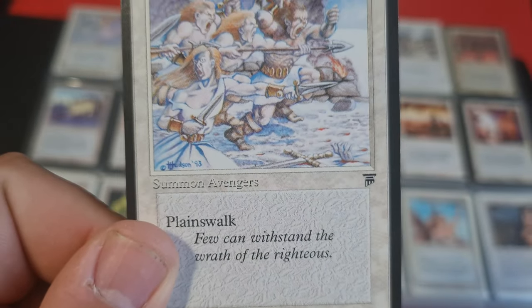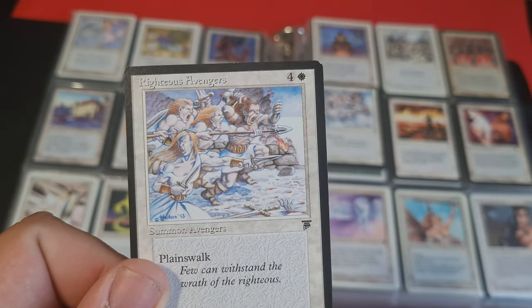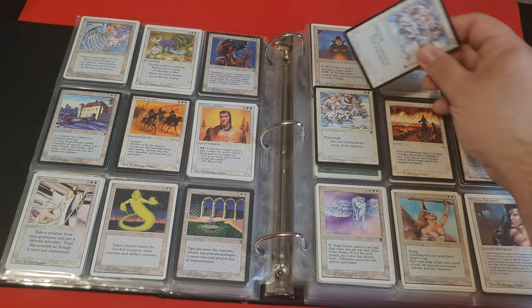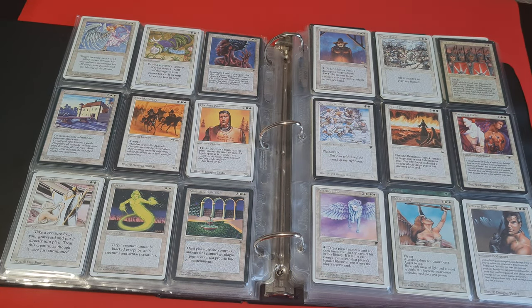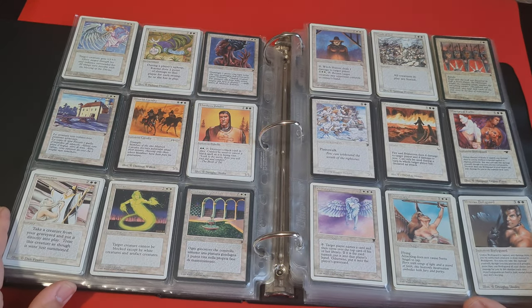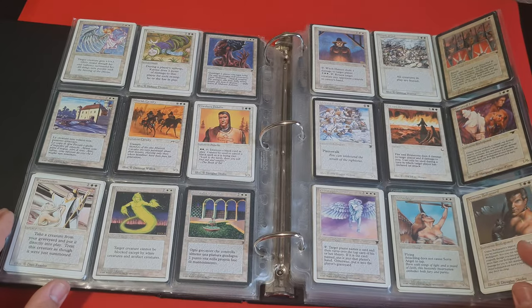The Avenging Angel — quite an interesting card. And Planeswalk — the only card that has Planeswalk in Old School Magic. There is even a special card that prevents creatures from using Planeswalk. It's crazy, really.